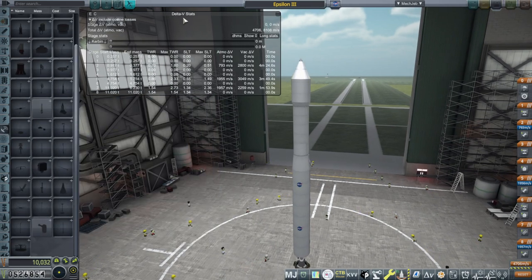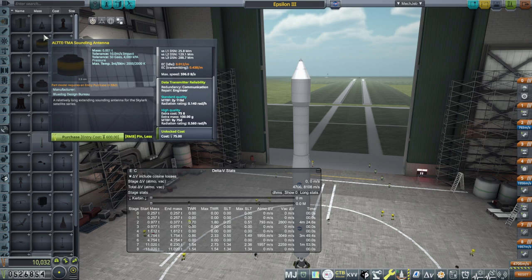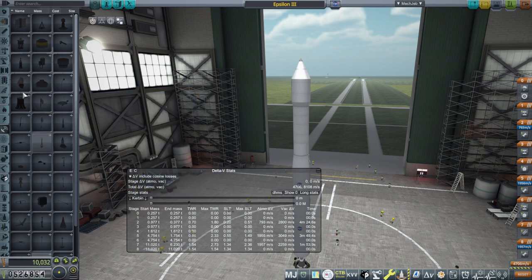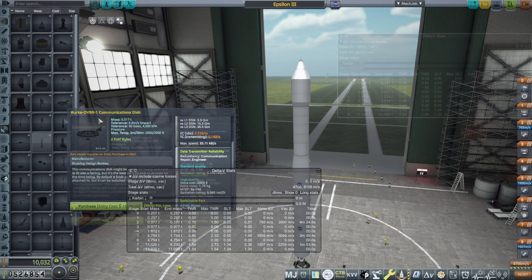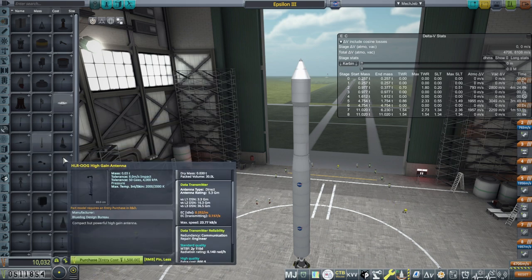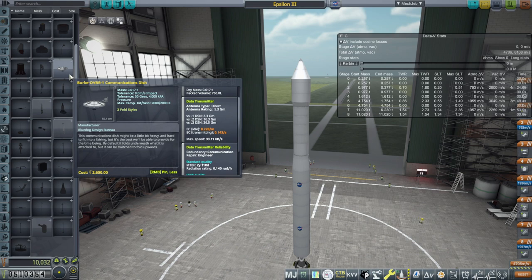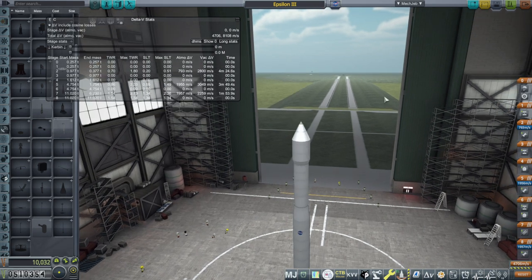Let's just peruse whether there's an antenna that can actually reach Duna with a level 2 DSN. I'm looking for gigameters. There's 1.5 gigameters — not enough. Oh, this one is 16.3. Let's unlock that because it's a good long-range one. This other one is also 16 — it's the same just nice and thin. So those are the two longest-range ones we have right now, giving us 16 gigameters, which is still not good enough for Duna. We continue to need science to unlock better ones.